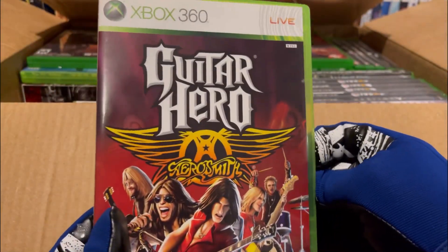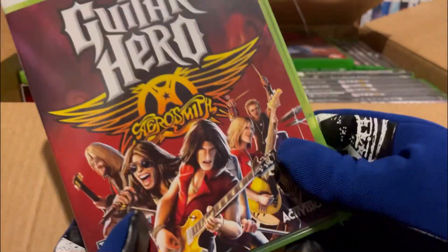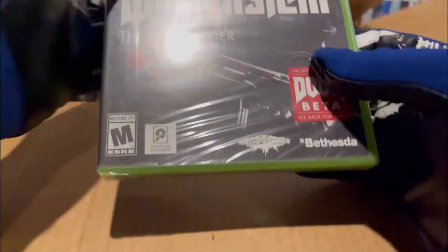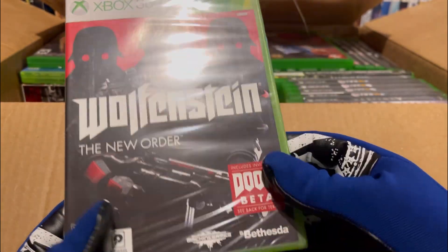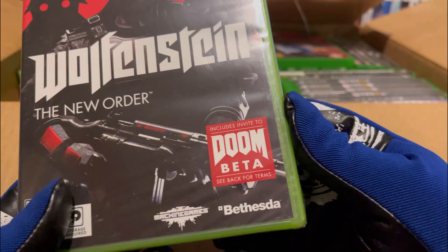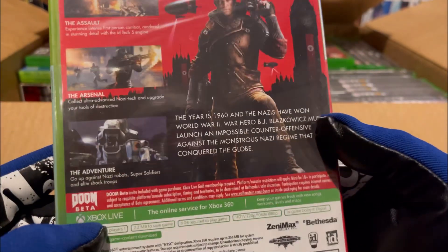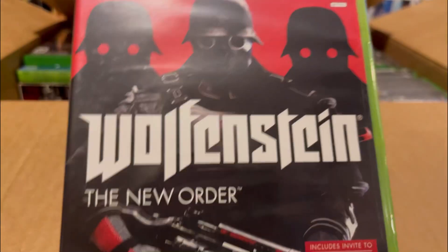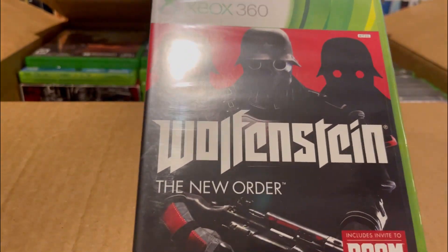Got Guitar Hero Aerosmith — the Guitar Hero series, pretty cool, don't have too many of these on 360. Here we have Wolfenstein: New Order — this one's sealed, so that's pretty cool, you don't see that too often. It's got a Doom Beta invite. Sure, that's not obviously available anymore, but it's a nice little piece of history. Didn't own any Wolfenstein games on Xbox 360 — I have some on PS4 and things like that, but not on 360. So that's pretty neat, and it's sealed.